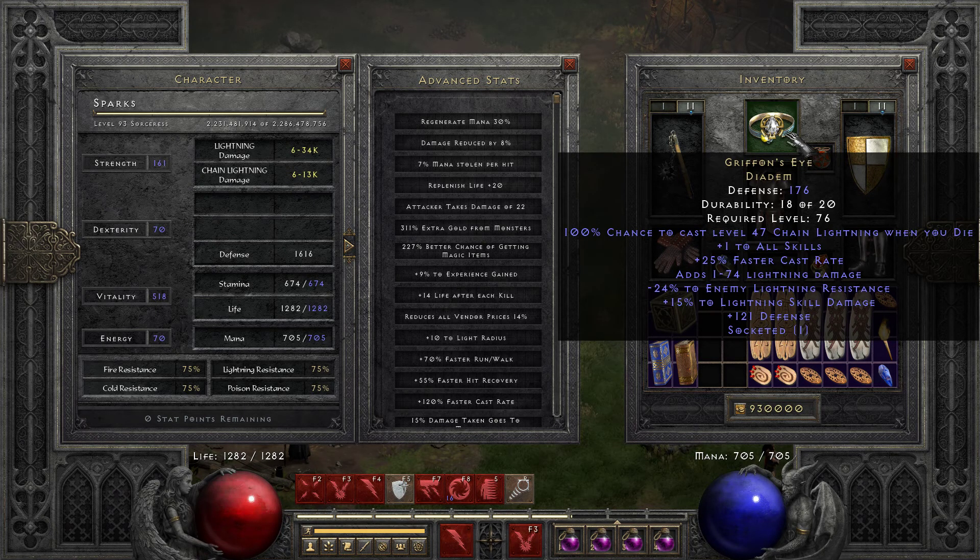I'm still trying to farm one and find one — obviously very highly in demand right now. If you find a decent one, it's got a lot of great trade value. But in the past two, three weeks, I've been really fortunate playing with the Hammerdin. I found a Jah Rune, traded it for a Ber. And then within a span of two, three days, I found three Sur Runes.